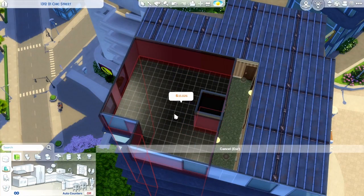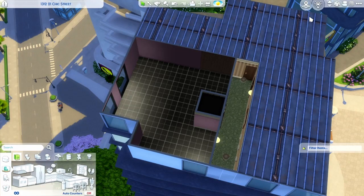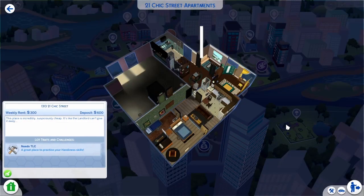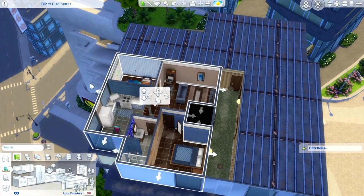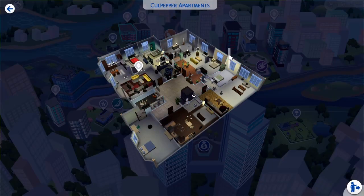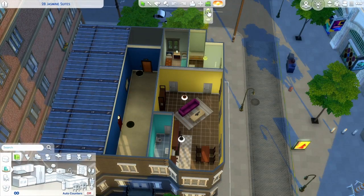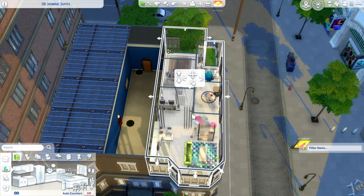Now let's say you've done everything right so far — matched the shape of the room exactly to the apartment — but the lines are still red and it won't place. One straightforward solution I found is to go back to manage worlds, load the neighboring apartments in build mode, bulldoze them, and then go back and try to place your apartment again. It works! You only need to bulldoze the neighbors who share a wall with yours. If there are no shared walls like in Jasmine Sweets, I'm afraid that's a bug I've never encountered, but find the ones that do and bulldoze away.